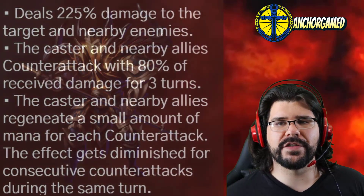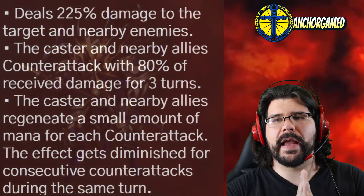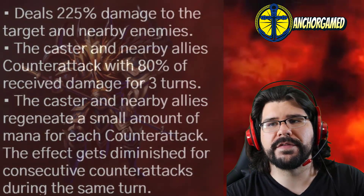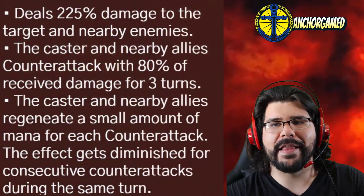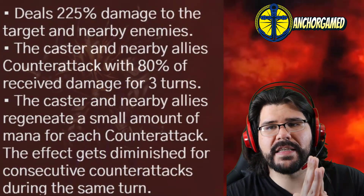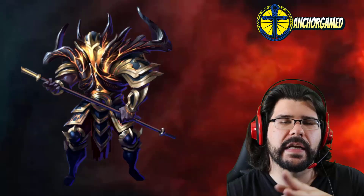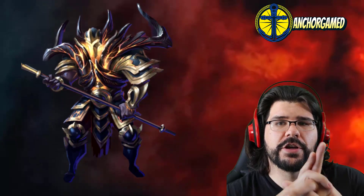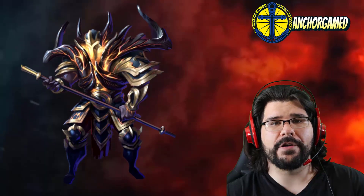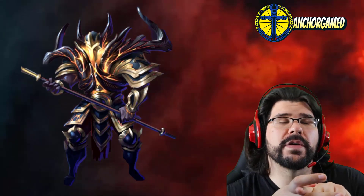As far as this hero's special goes, he deals 225% damage to the target and nearby enemies. The caster and nearby allies counterattack with 80% of the received damage for three turns, and the caster and nearby allies regenerate a small amount of mana for each counterattack. This effect gets diminished for consecutive counterattacks during the same turn. It's pretty sweet — I do like this.